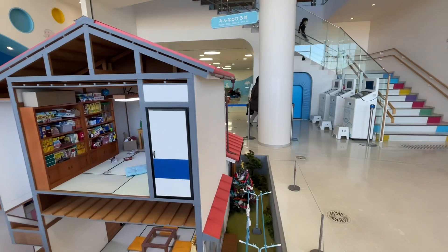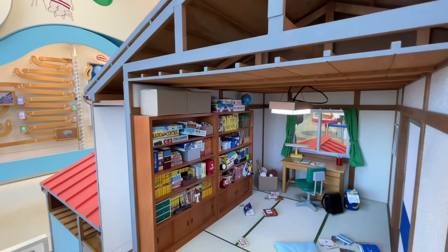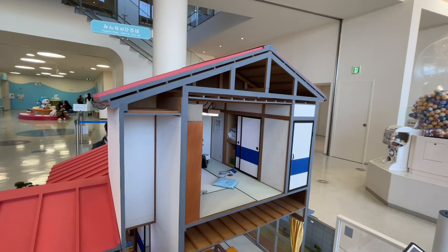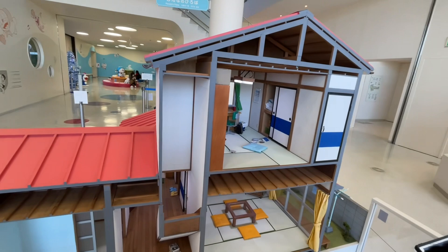This is Nobita's room — the drawer, all these books, toys. And the living room downstairs, the bathroom.